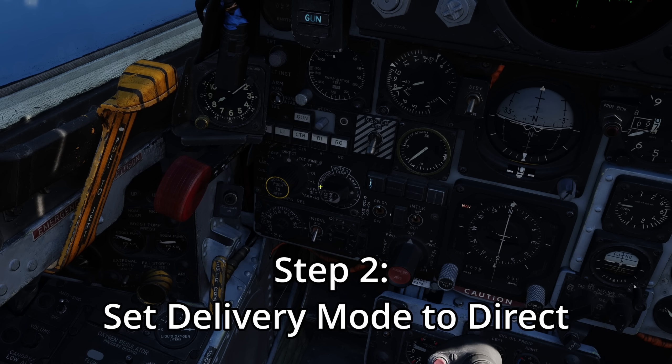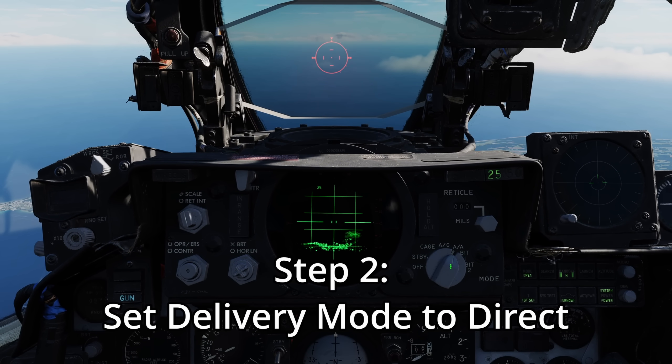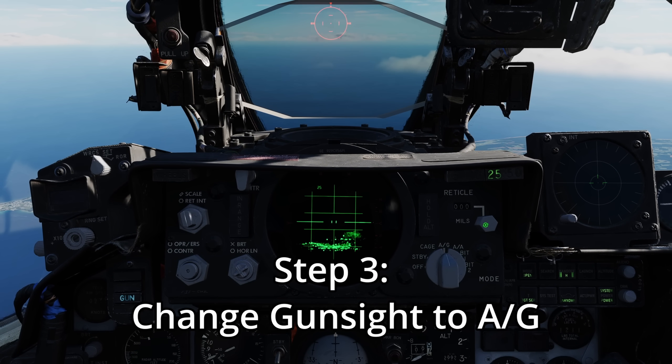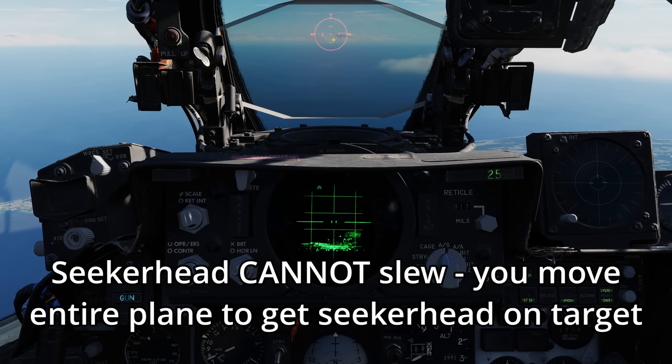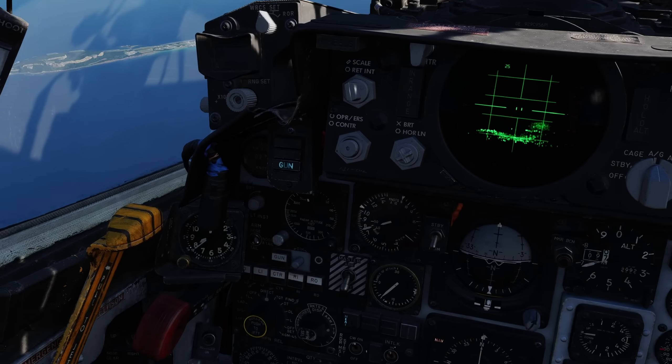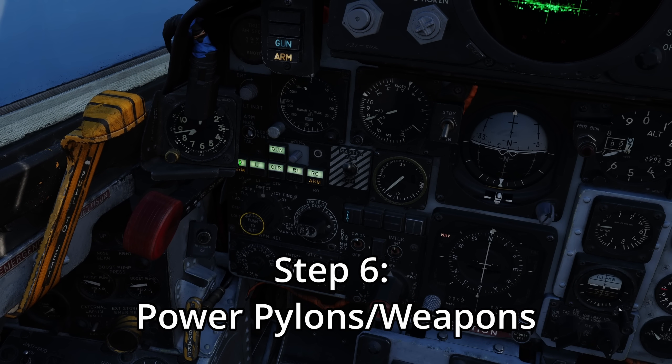From there, we move the delivery to direct, and then what we will do is change our gunsight from air-to-air to air-to-ground and then drop the mills up to 17. What we're doing is changing the elevation of the air-to-ground gunsight so it basically matches closer to where the seeker heads are looking, and that way you can use your gunsight to better inform whether you're looking in the right direction or not. Once you have done this, go ahead and go master arm on and you can turn your pylons on — you'll notice that the outside pylons have arm on.